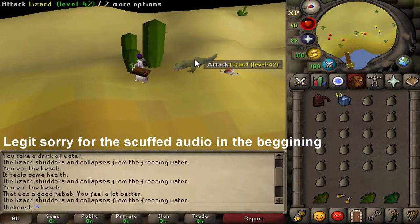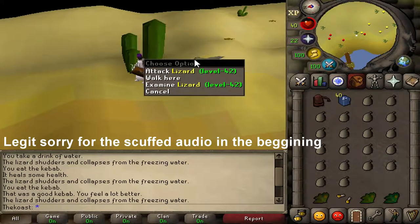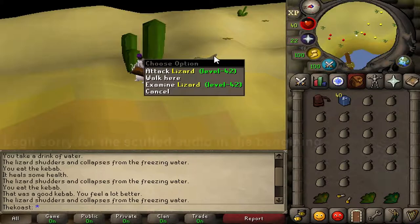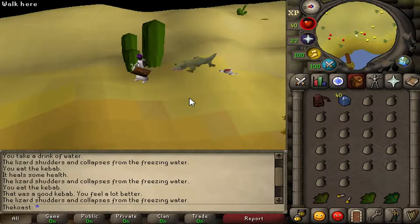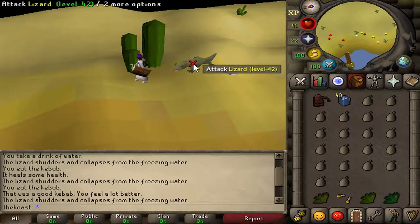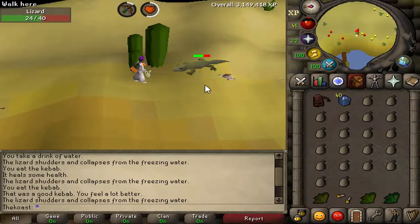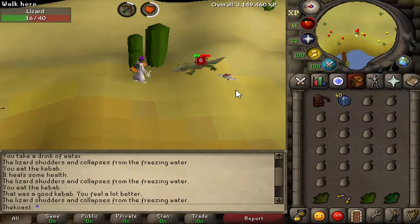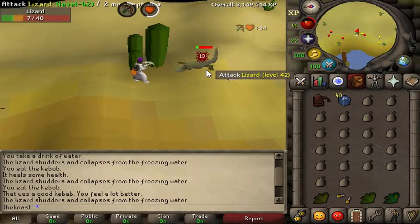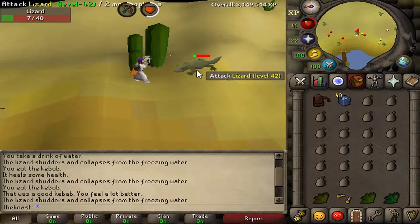Hey guys, I want to show you how to complete the desert lizard task for low levels that don't want to get hit. This is technically a safe spot, but you need to get the timing right in order to actually complete this. What you want to do is kill it, and then once you kill it, hit it again right away and then use the ice cooler as quickly as possible in order to not take damage.